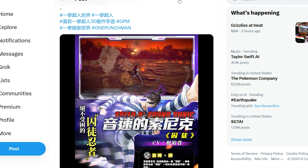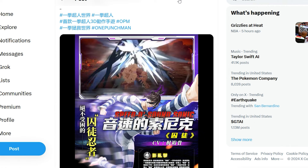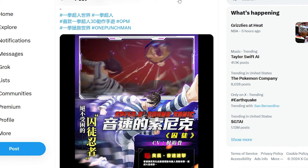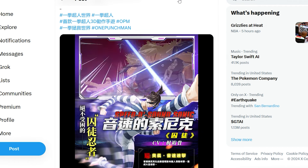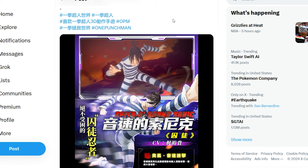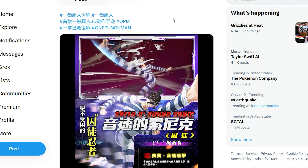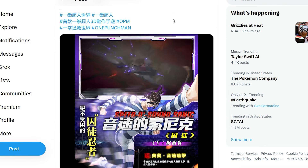The next character from the beta is Speed of Sound Sonic in his prison version — another really cool style, a character I actually like a lot. If you've seen the episode where he's chasing Saitama, it's that same concept with after-images and everything. The ultimates are long again — still going — it just keeps going, but it's a very cool character.